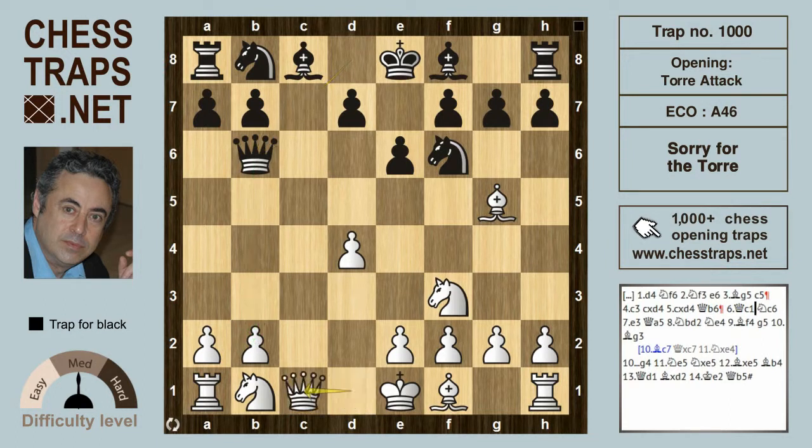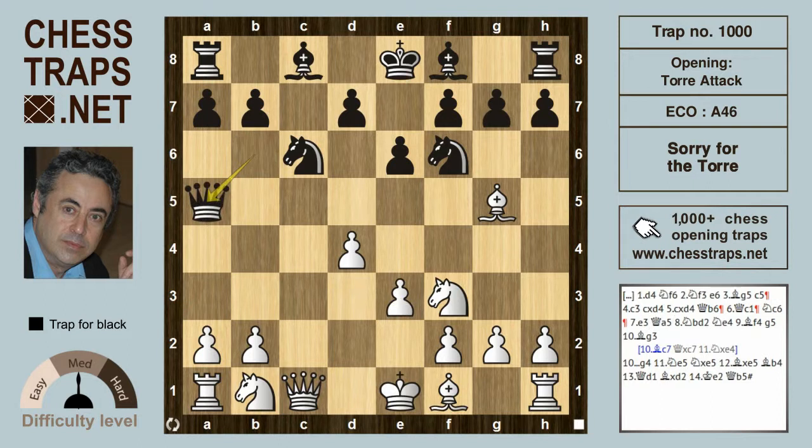That can be defended by Qc1, which in turn hits the bishop on c8, so that has to be dealt with. Nc6 is a solid response — the knight blocks the c-file, the rook defends the bishop, and the knight and queen are hitting the pawn on d4. That's going to be defended with e3, but now Qa5 — a rare move — poses a lot of questions to White. It's check.